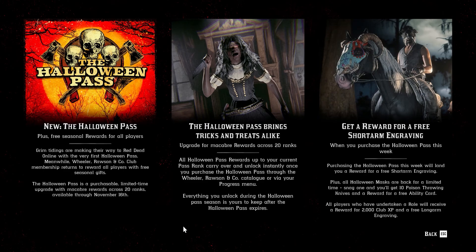The Halloween Pass brings tricks and treats alike. Everything you unlock during the Halloween Pass you keep. Get a reward for a free short arm engraving when you purchase the Halloween Pass this week. Masks are back for a limited time — I definitely want one. You will get 10 poison throwing knives and a reward for an ability card.